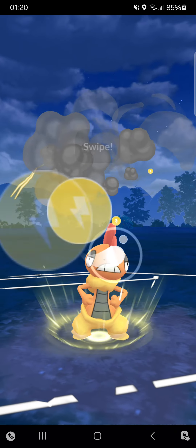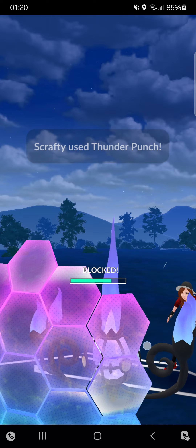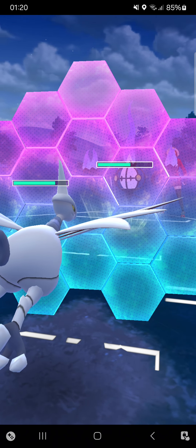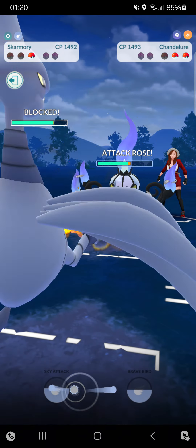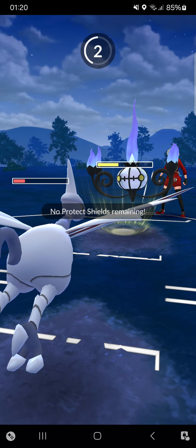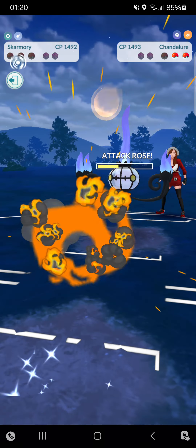Opponent unfortunately has a Chandelure, I don't like that. Seed Bomb got shielded, I'm just one turn short of making it to another Seed Bomb. Going for Thunder Punch to deal some chip damage. But opponent already KO'd me, so it's all up to Skarmory now. The problem is opponent has an Incineroar and can just absolutely KO me. Flame Charge boosting their attack, even losing this CMP - really unfortunate but nice blade overall.